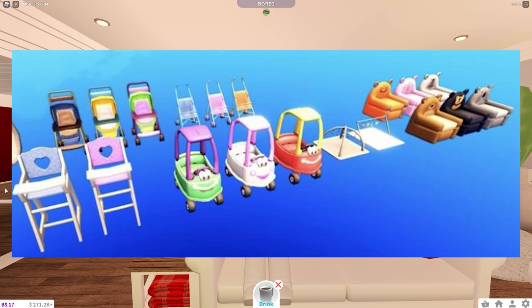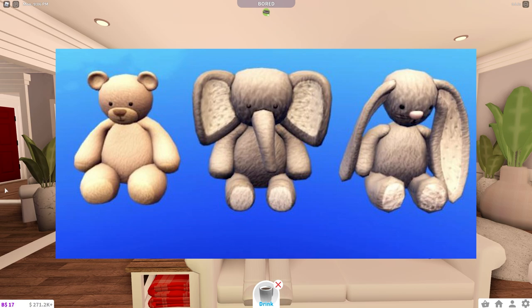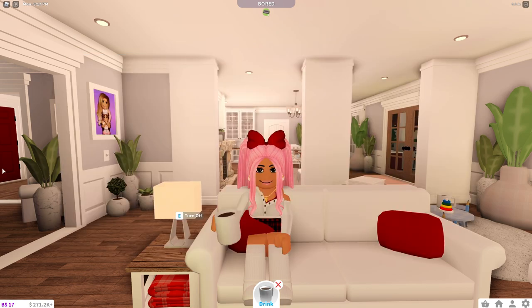The next photo is also really cute — it's little stuffed animals. There's a bear, an elephant, and a bunny. The texture on them shows they're really fluffy looking. It's really exciting. I can't get over the bunny ears — they're so big. I love bunnies. If you guys don't know that, bunnies are my favorite animal.